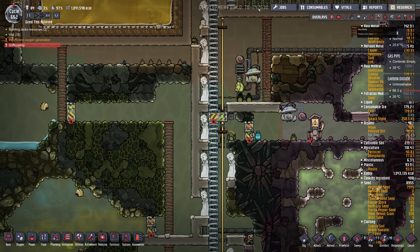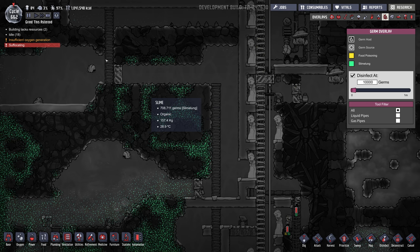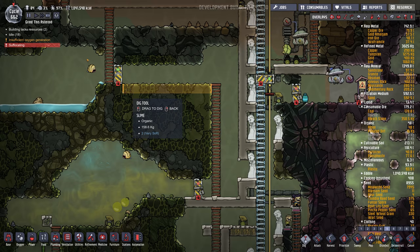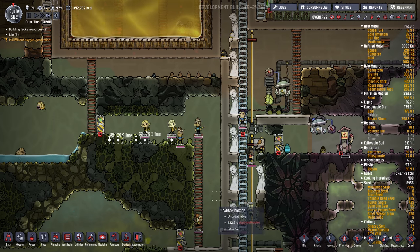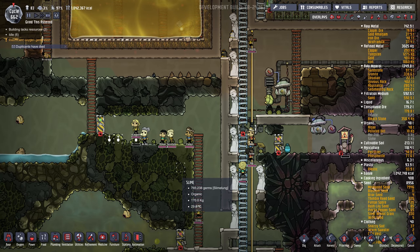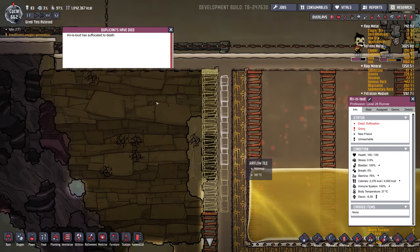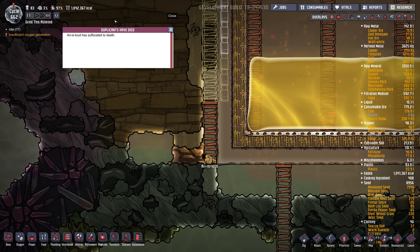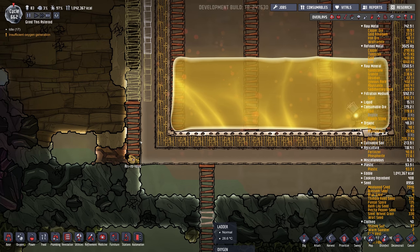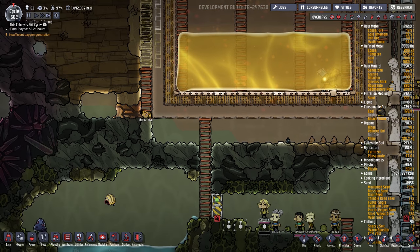I'm kind of out of slime as well. Got some slime lung in here — I think it's safe to get a little bit of that out. Whoa, the duplicants have died. Suffocated to death. Oh, he was stuck in there — he really was suffocating. Aw. He was a loud sleeper. That's our first casualty in 662 cycles.